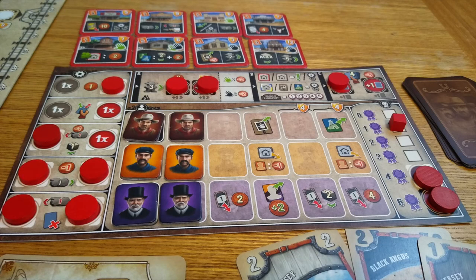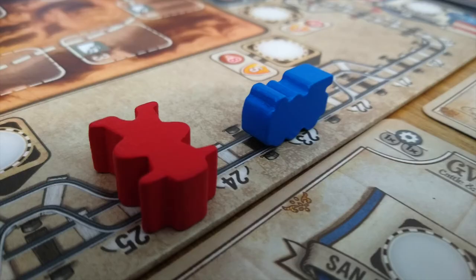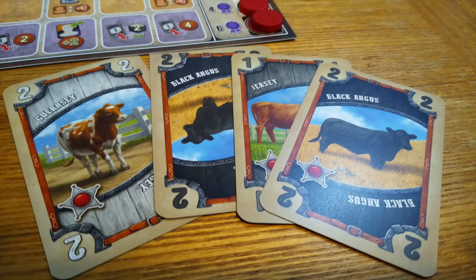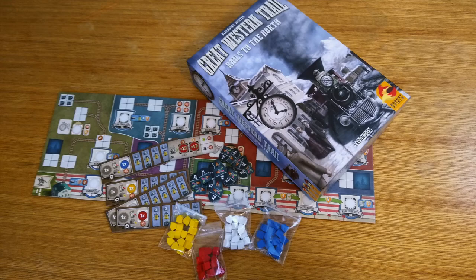It's all made of so many elegantly moving parts that can move in a million different ways to tell a million different little western tales. And if it ever does get stale, you can pick up the expansion that adds some new mechanics and lets you expand your cow empire all the way to New York City.